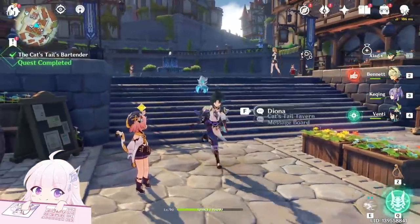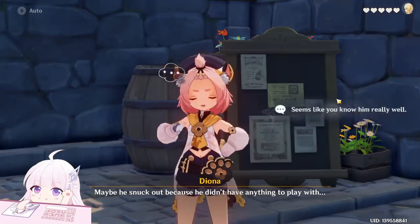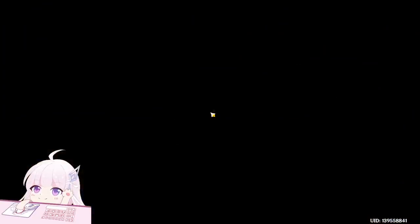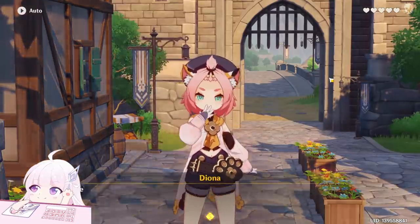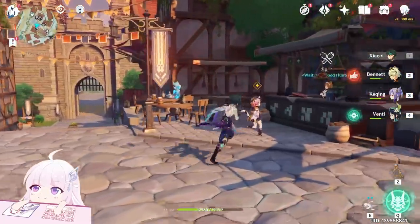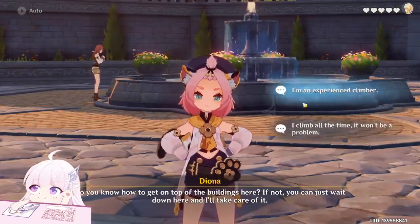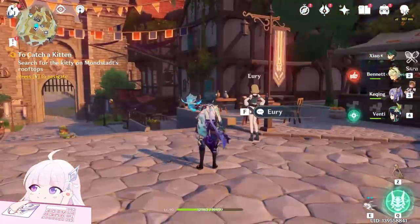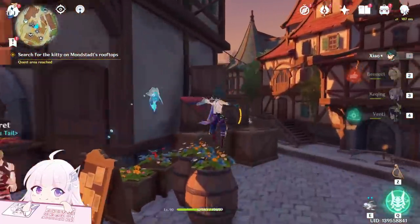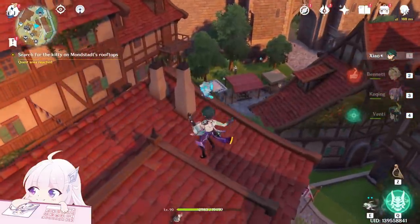Now we just have to follow Diona. Okay, now you have to find the kitties. The first one is here, you can see just here. So go to this shopper and climb this house. Fly to there and let's go.